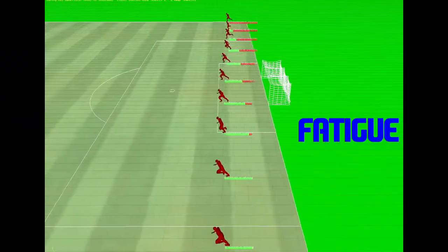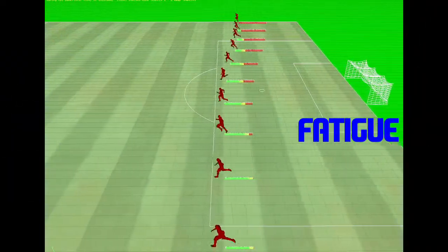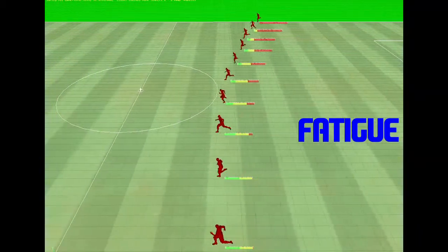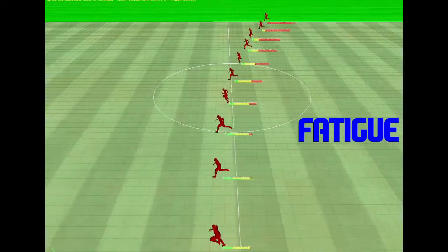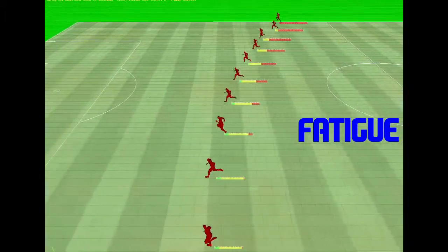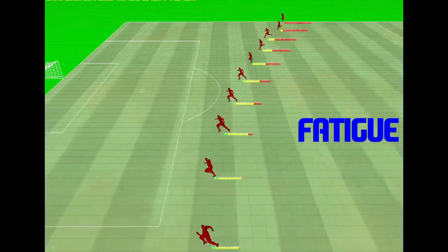The second video shows the effect of fatigue. Again, the attributes are all the same including stamina, but as you can see the players at the bottom of the screen have full energy, those at the top have none. From this video you can clearly see the effects that having a tired player will have on his ability to accelerate and sprint at top speed during the game.